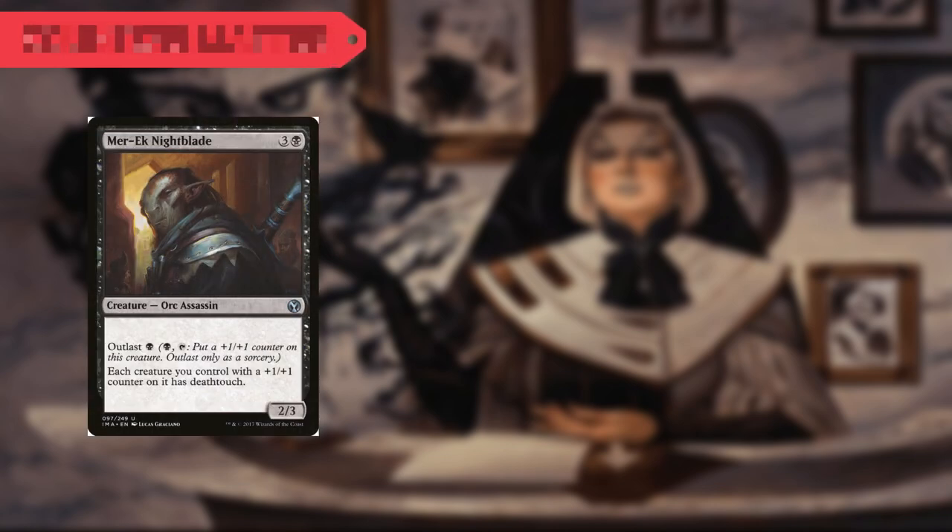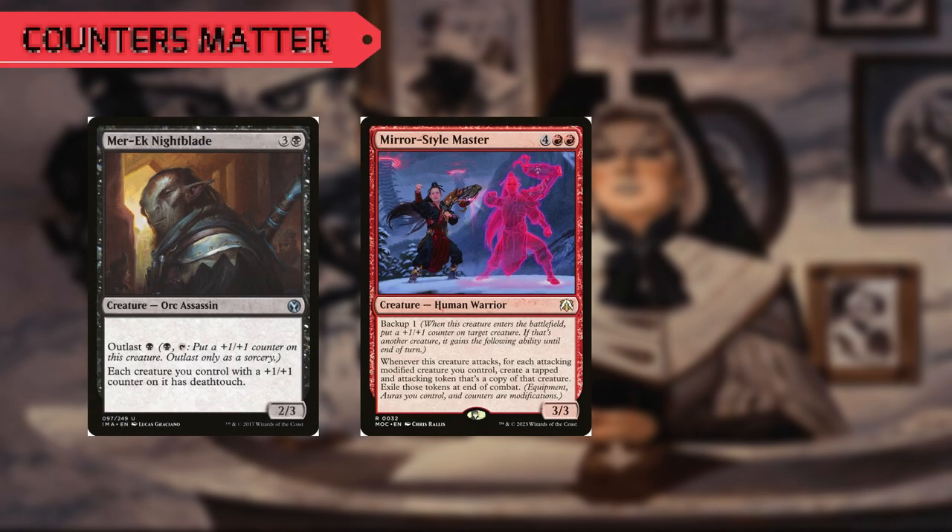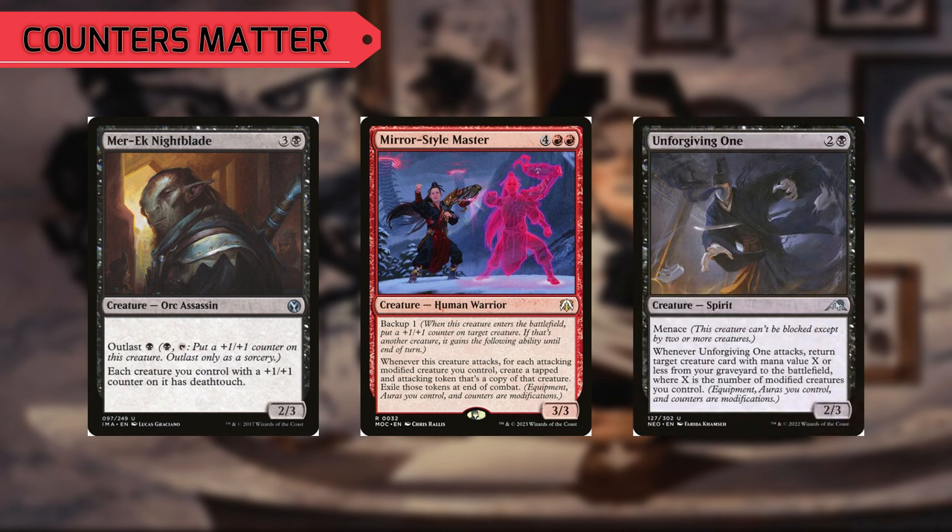Now besides our Lizards and Outlaws, we are running a few cards that care about counters. The Marekk Nightblade will give each creature we control with a 1-1 counter on it Deathtouch. Whenever the Mirror Style Master attacks, for each attacking modified creature we control, we create a tapped and attacking token that's a copy of that creature, then we exile them at the end of combat. A personal favorite of mine is the Unforgiving One. Whenever it attacks, we can return target creature card with mana value X or less from our graveyard to the battlefield, where X is the number of modified creatures we control.